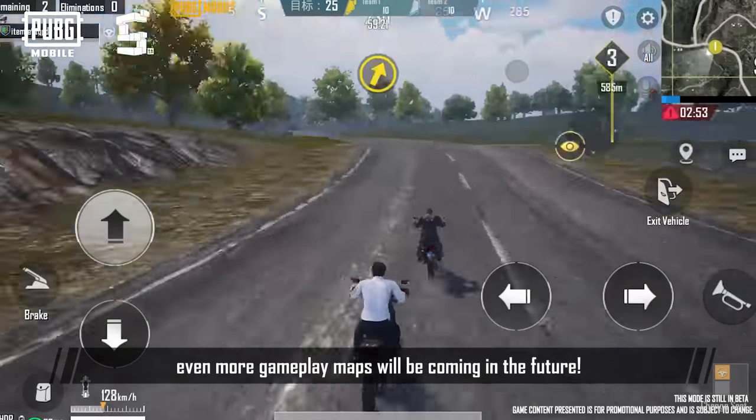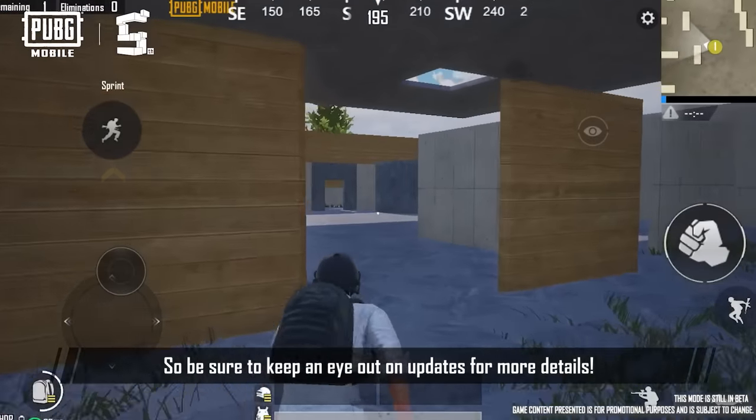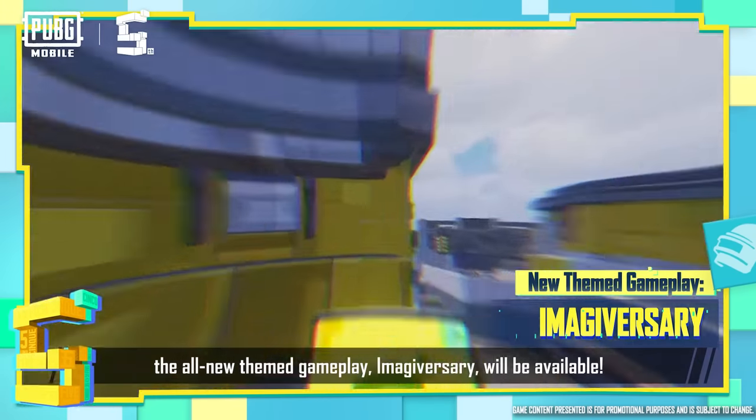In World of Wonder, even more gameplay maps will be coming in the future, so be sure to keep an eye out on updates for more details. On March 18th, the all-new themed gameplay, Imagiversary, will be available.